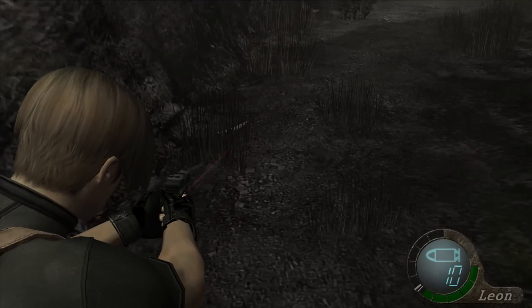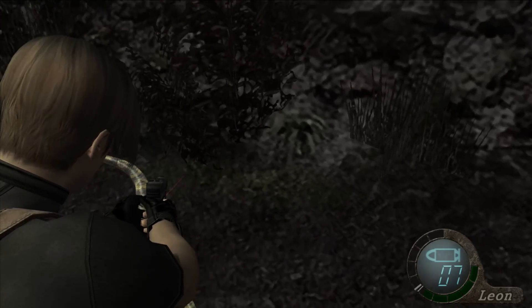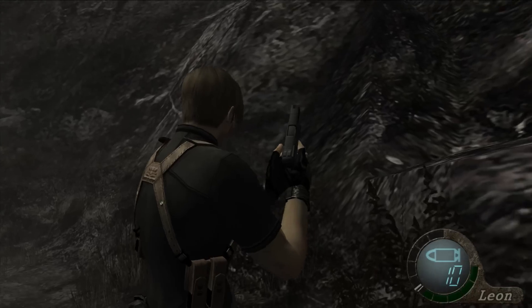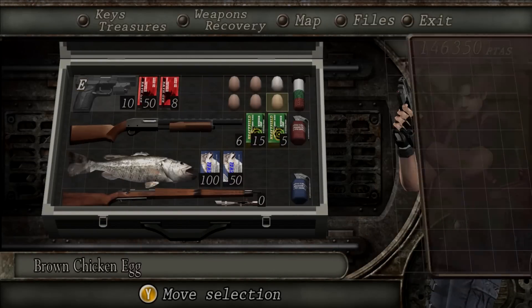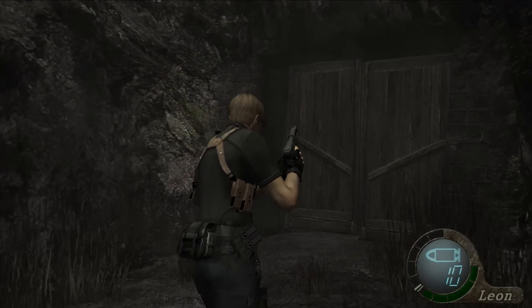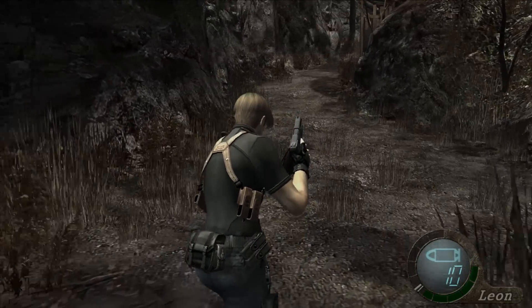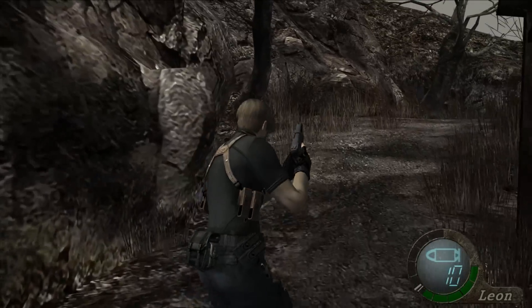And here's another snake. Five brown chicken eggs — very good, I'll take it. And still no rifle ammo though. I'm not going to lie to you, I'm getting a little upset about that. That section I just played right there, the swamp, is so much easier if you have rifle ammo. But it's just not meant to be.